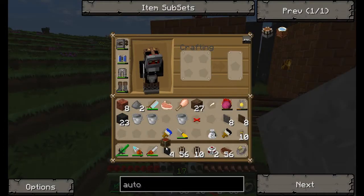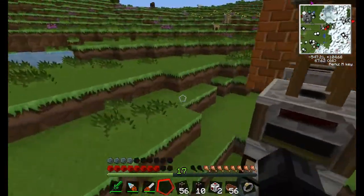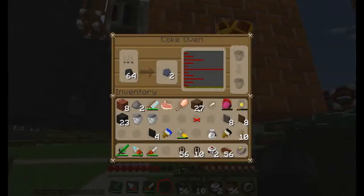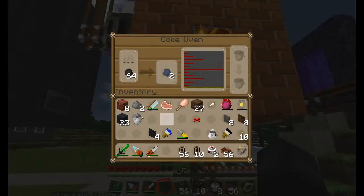Let's put the chest up here. I didn't make any wooden things but that's okay — let's stick the buckets in. These will already make some creosote oil so we'll be able to test this very very soon to see if it's working correctly.